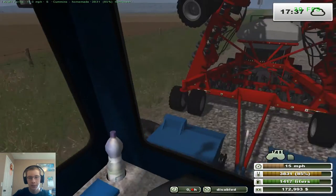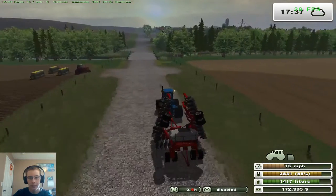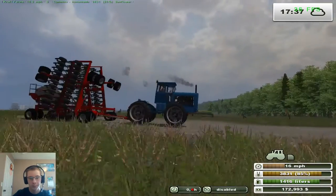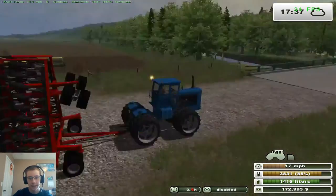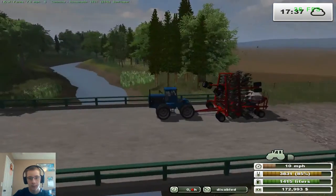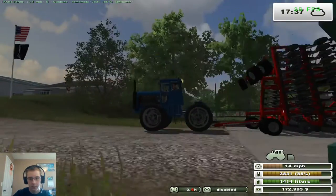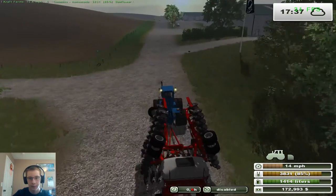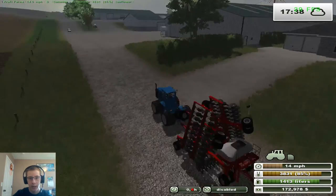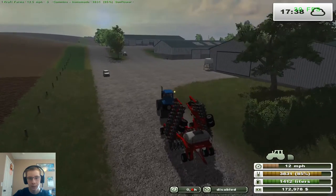This thing has a bigger tank than the 1206 does, so we don't have to worry about refilling quite as often, but when we do have to refuel this — yeah, that's gonna be an expensive bill. The hitch probably caught on there. Now we'll have to hook our dual rack up behind the planters too, so we can get rid of that.